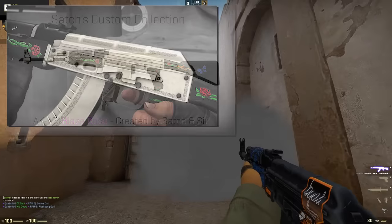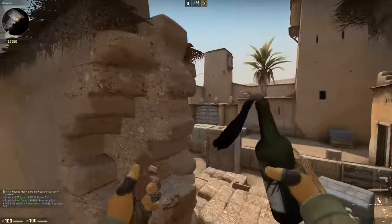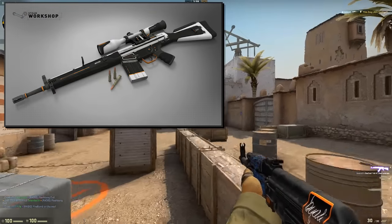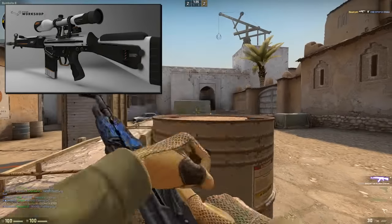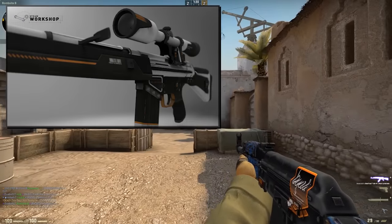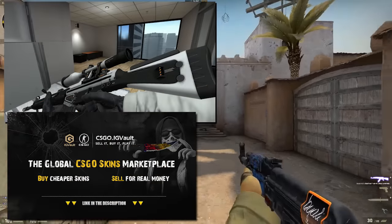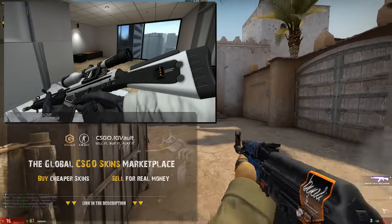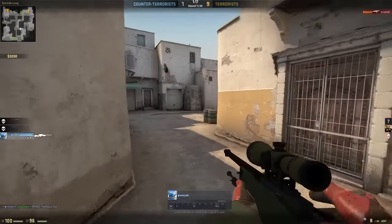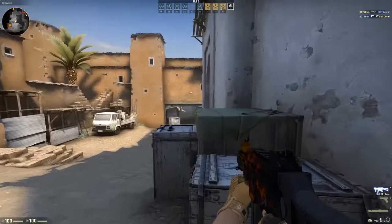I'd definitely do giveaways of the Blaze Rose but I kind of like my Fire Serpent a little better. Number three we've got the G3SG1 — the T-side auto sniper. It's called the Bulletproof Trooper. It looks pretty cool, even in Battle Scarred. Probably going to be a blue — I'd be really surprised if it was anything more than a blue or a purple. I think I might be mad if they made it a pink or a red.